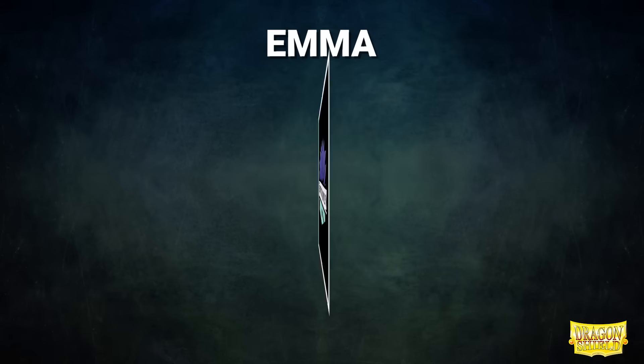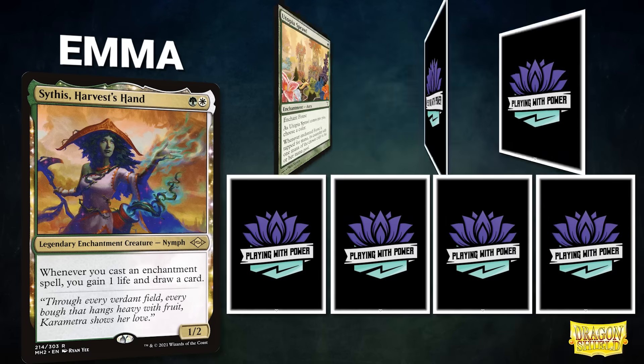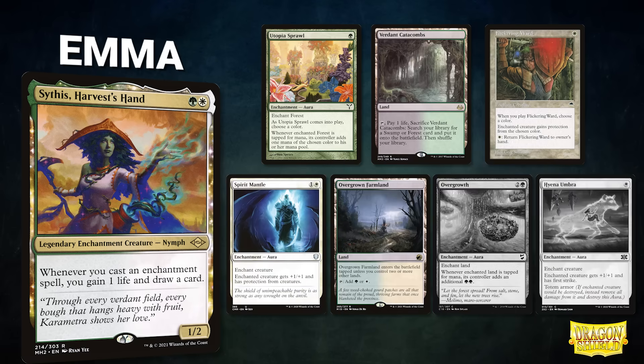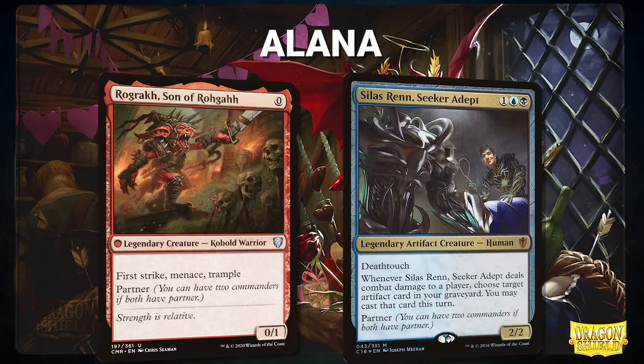Next we have Emma piloting Sythis Harvest's Hand — an Enchantress deck that uses Sythis for card advantage and looks for ways to close out the game. Emma's opening hand contains a Utopia Sprawl, Verdant Catacombs, Flickering Ward, Spirit Mantle, and Overgrown Farmland; her mulligans are Overgrowth and Hyena Umbra.